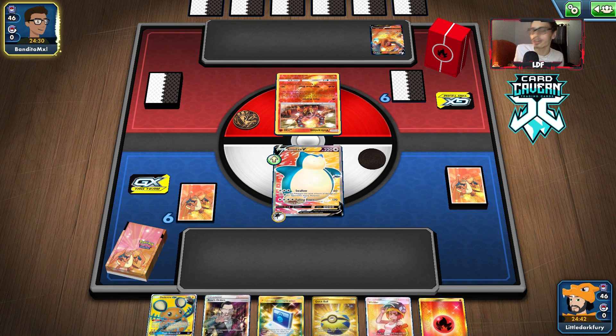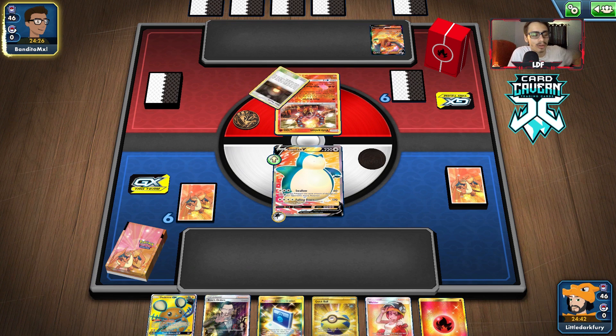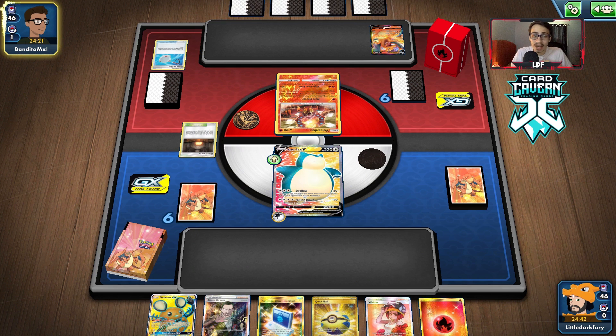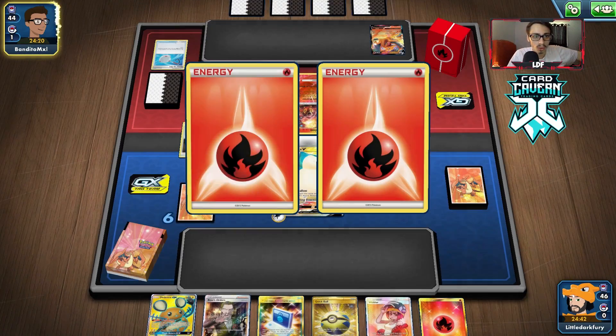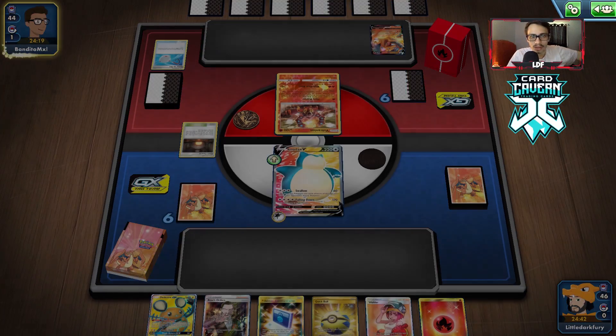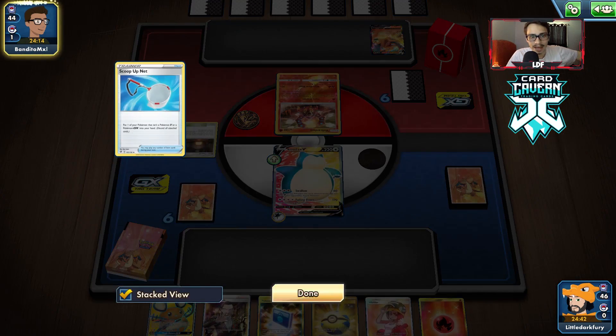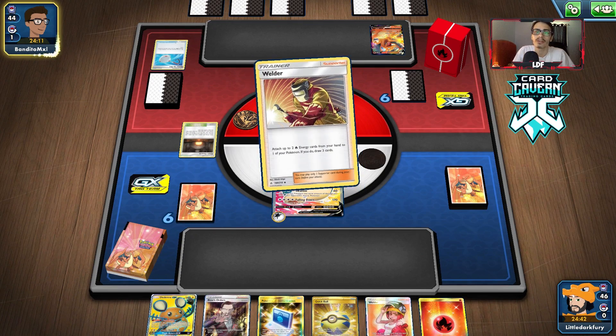They get the early Energy Attachment in, which is unfortunate. But as long as we find Buff Padding, I don't think they play Tool Scrapper, so we don't have to worry about Charizard VMAX one-shotting us. Giant Hearth gives us a huge advantage. I think we can beat this — as long as Charizard VMAX can't one-shot me, we should be fine. They do already get rid of a net. We'll see how many Zigzagoons and damage modifiers they already play.